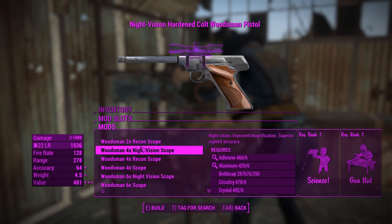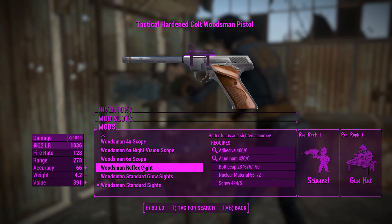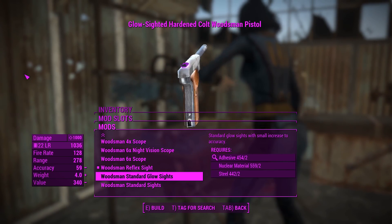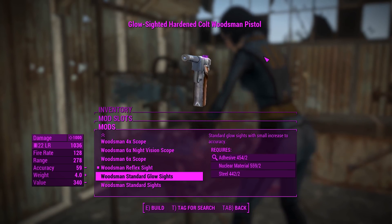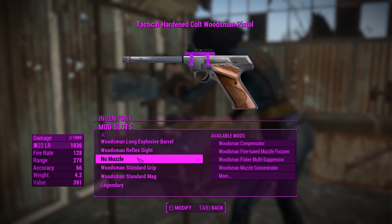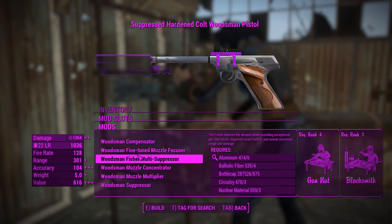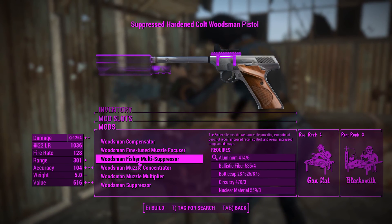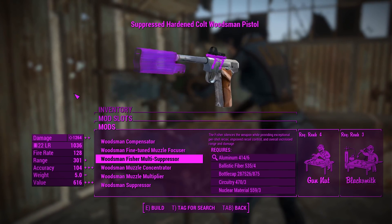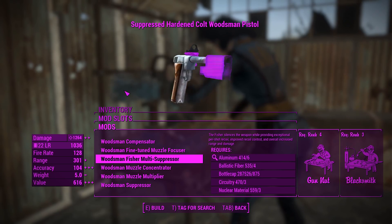Next up for the sights, you can choose between a range of scopes. We'll go for a reflex sight on this. I've noticed that the sights don't really work — this thing does use Deliverer animations, but for some reason the gun's a little bit too high and you can't actually see through the sights, so a little reflex sight is going to be good there. And if we want, we can put a suppressor on this. This multi-suppressor, which doesn't really match this barrel, makes it almost 1,300 damage.